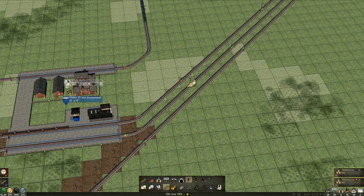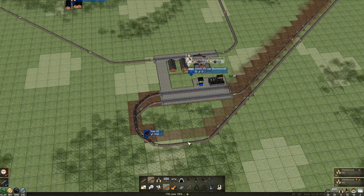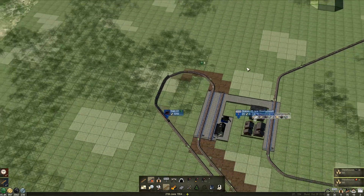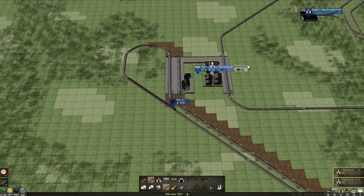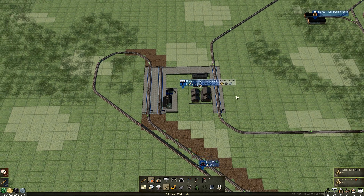Right, that is looking better. We can get rid of all this now. They should no longer care. Then we'll hook up that coal. What I'm thinking is we come around this way and share this track — we'll just come through that way and bypass the station.